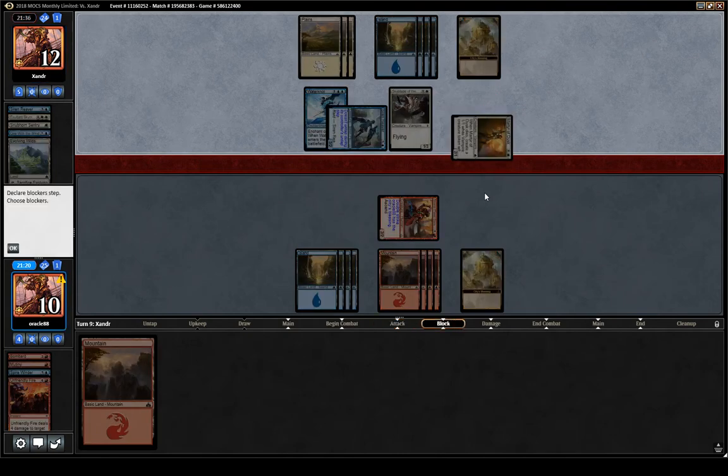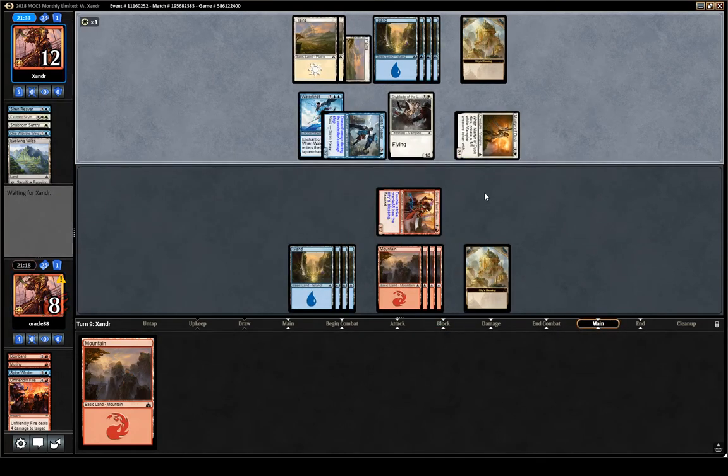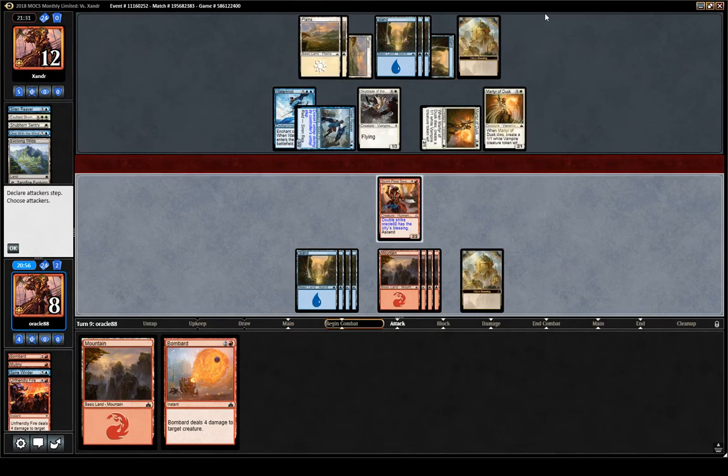That's an interesting attack — I guess they plan on blocking Swashbuckler with Skyblade and something else, which means they drew a Martyr of Dusk. Not ideal. If we attack here they probably chump with Martyr, get a 1/1, and we're not winning this race. We can stay back in defense and take a couple one-damage hits in the air from Skyblades.